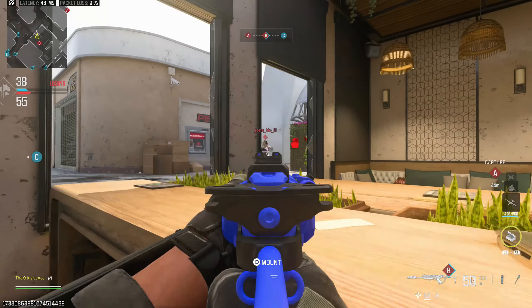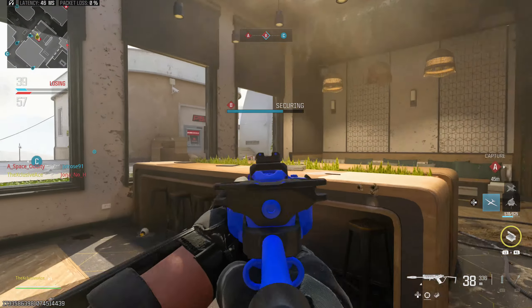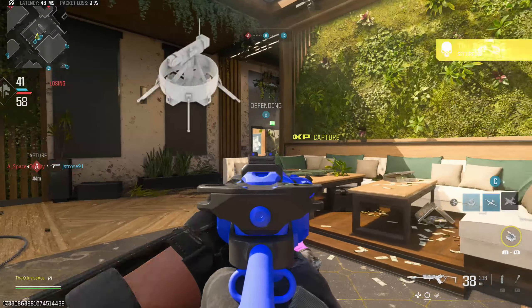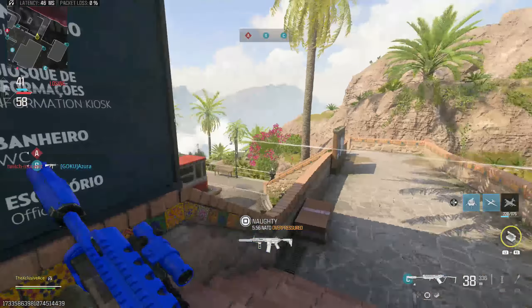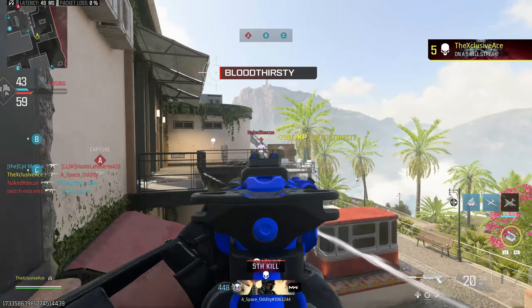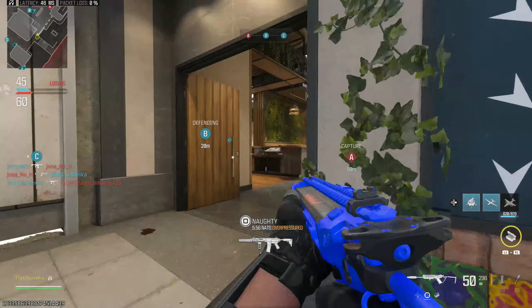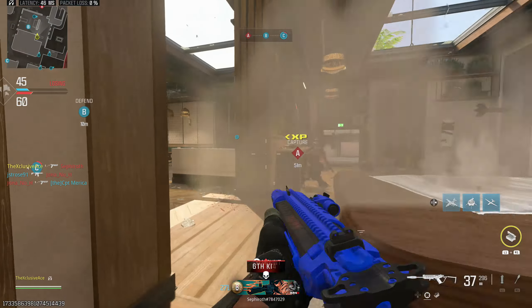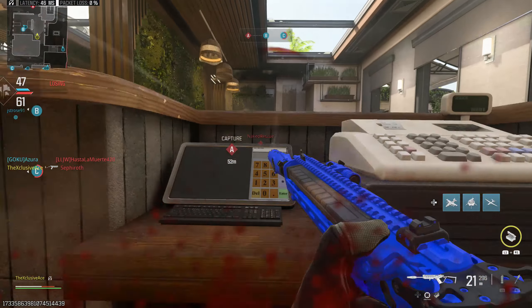Diving into the marksman rifle category, we finally saw a buff to the crossbow, but it's not quite the buff many of us were hoping for. All they did is remove aim-down-sight spread, so now that bolt will be perfectly accurate to where you're aiming. You still have to compensate for drop and travel time, but it will at least fly perfectly straight from your point of aim rather than having some random deviation mixed in.